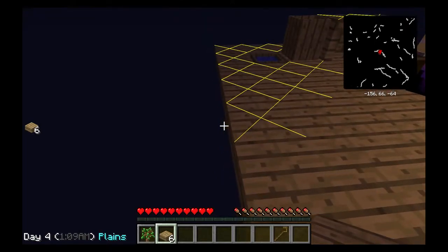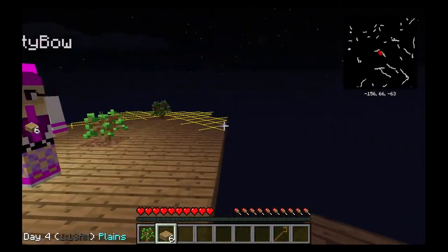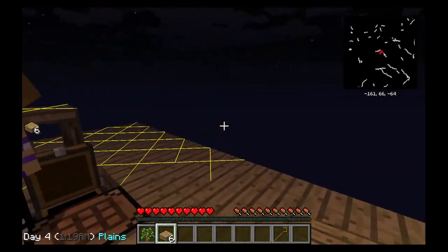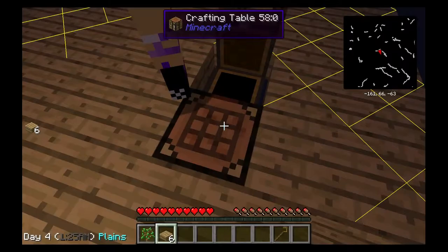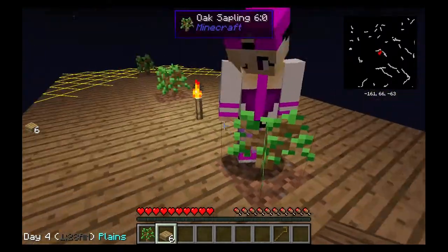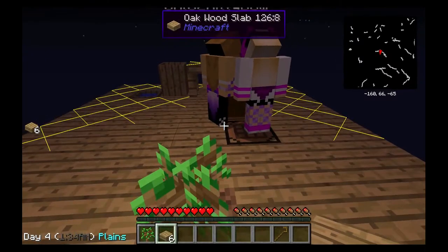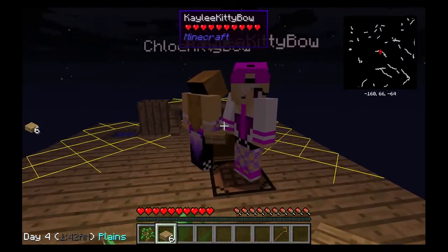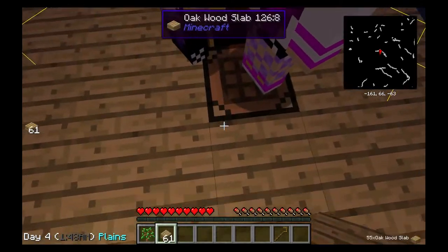I want to be safe. Well, if you want, I can put up an oak wood slab fence. Yes, Daddy, yes. All right, let's be safe. I don't have enough blocks right now. Can someone give me some more oak wood slabs or oak wood planks? I got two oak wood slabs. I'll take whatever you got. I got oak wood planks too.